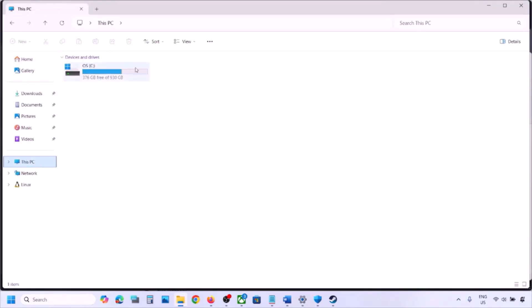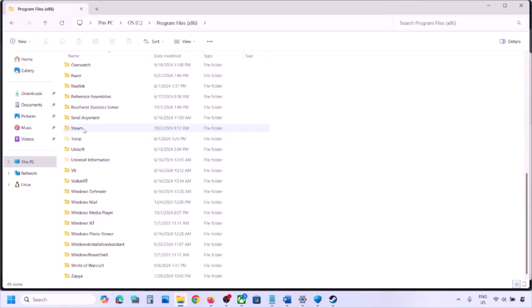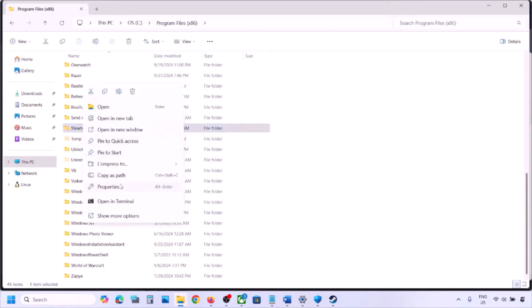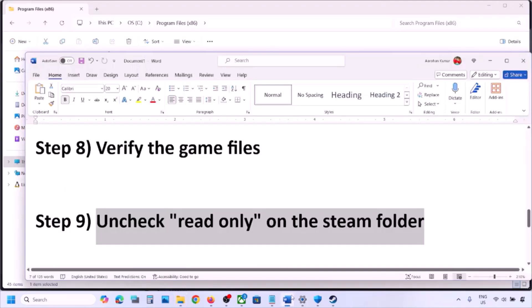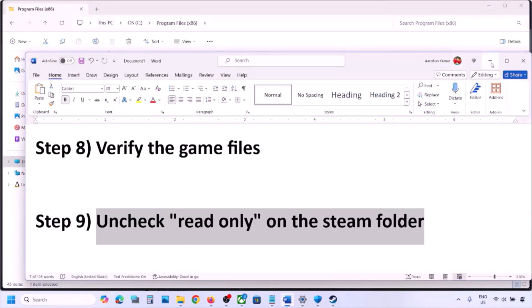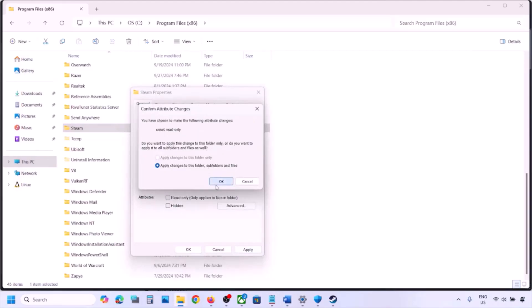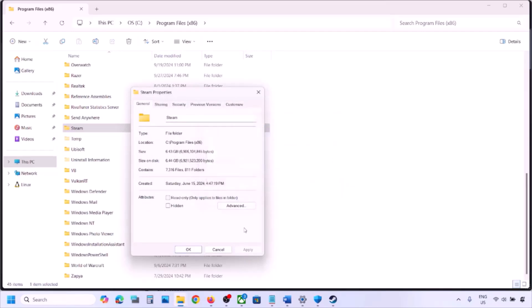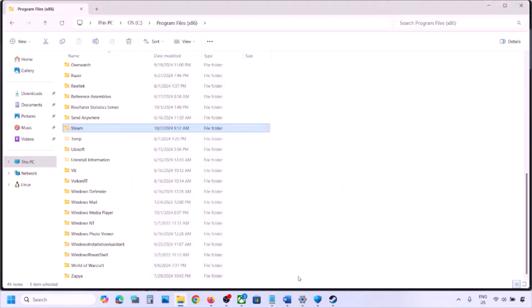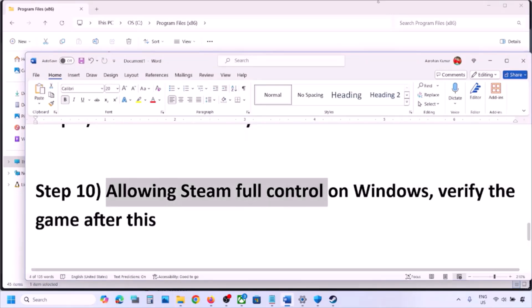If still not working, uncheck Read Only on the Steam folder. Go to File Explorer, open This PC, open C drive, then Program Files (x86), find the Steam folder, right-click on it, go to Properties, and uncheck the Read Only box. Click Apply, then OK, and let the process complete. Then launch Steam again and check.